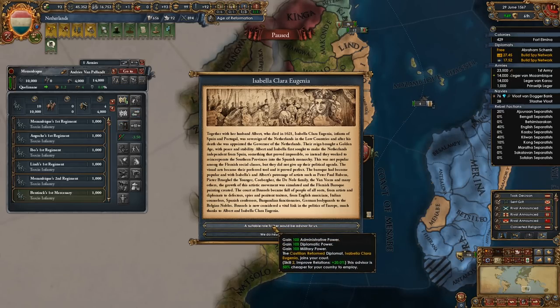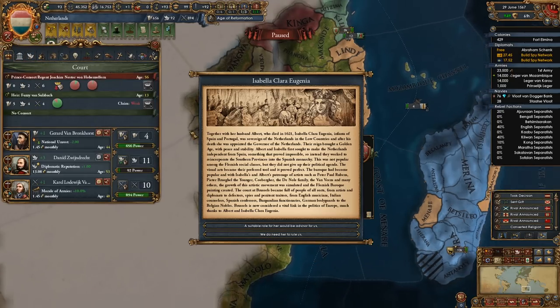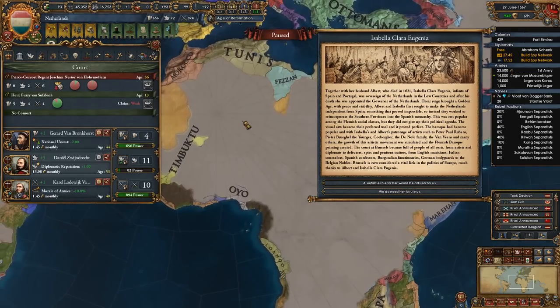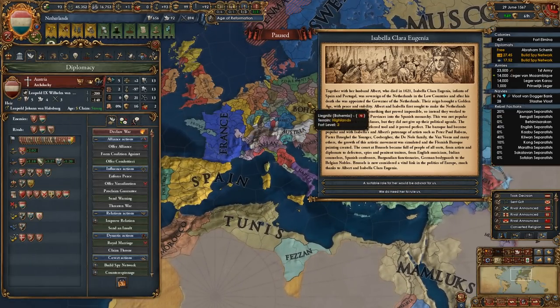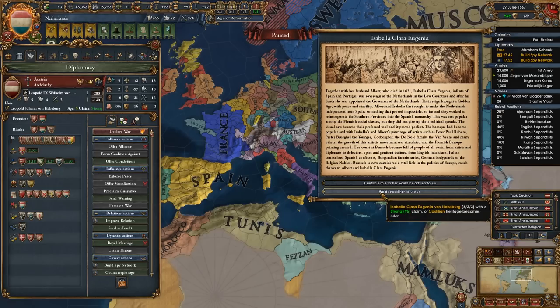Isabel Clara Eugenia, together with her husband Albert who died in 1620 — about 70 years from now — Spain and Portugal were sovereign of the Netherlands in the Low Countries. After his death she was appointed. Get a von Hopsberg? No, it would have to be Trust Tomorrow. Just Austria has a von Hopsberg. Do I want 300 points or an okay heir? I don't really care about my dynasty that much — it's 10 points, she's average. Fuzzy's pretty good, he's above average.